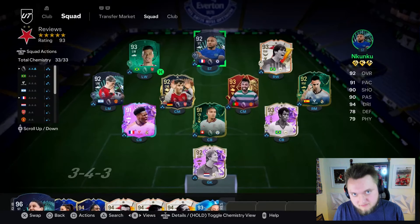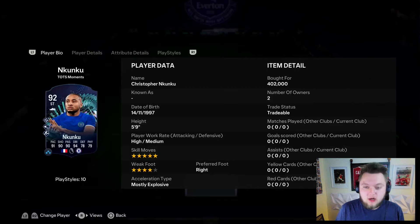Premier League team of the season is here. The first player we are going to be reviewing from the transfer market is going to be Christopher Nkunku. When I bought him, he was 400,000 coins. I'm not entirely sure what this moment is for — maybe for him coming back from injury. Five-star skills, four-star weak foot. Nkunku is a bit of a goat of FIFA over the last few years. I think last year he was absolutely insane.